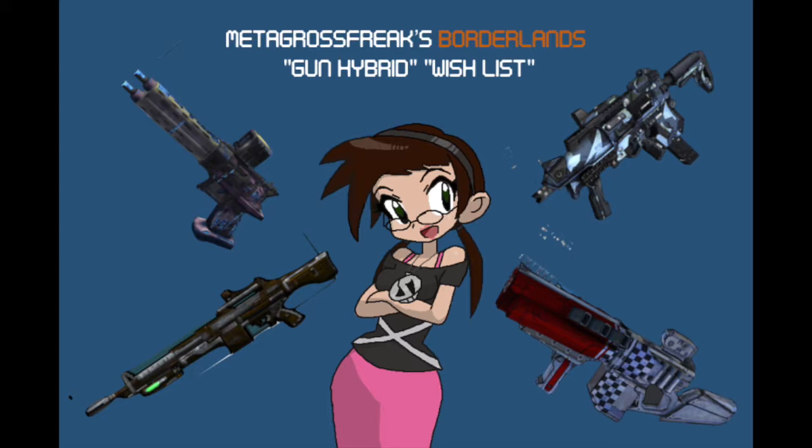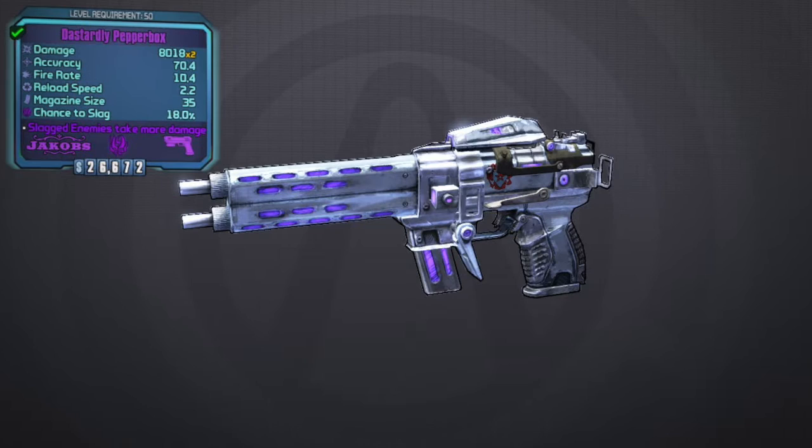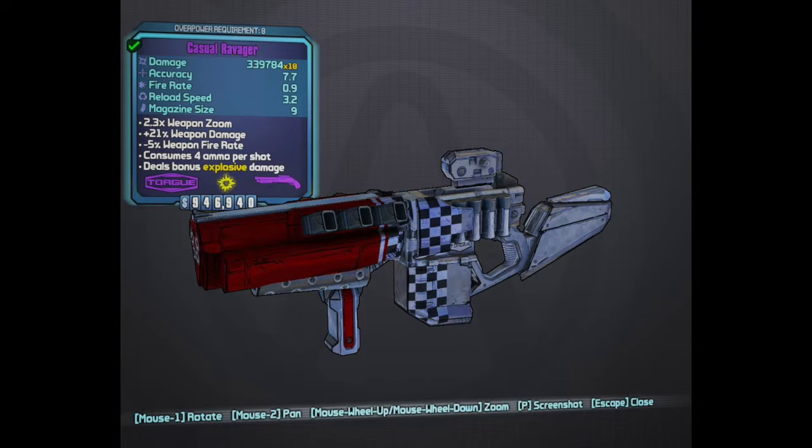So what I would like to do is — this is kind of a theoretical video — where I would take the barrels of legendary, unique, pearlescent, and even Seraph weapons, and put those barrels on the same weapon type but of a different manufacturer, to essentially make a currently existing weapon that's better. Now some of these are my opinion, and some of them are just weapons I like that I speculate on how I would do better.